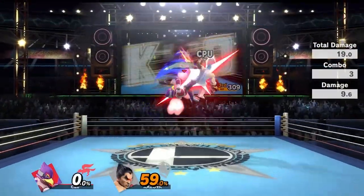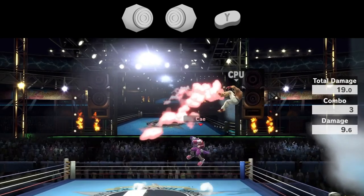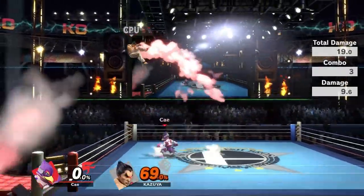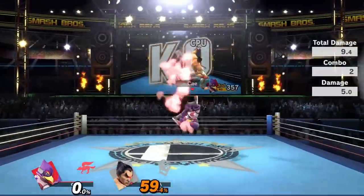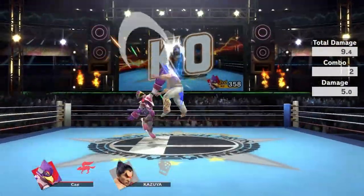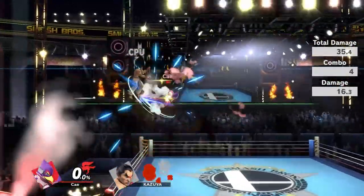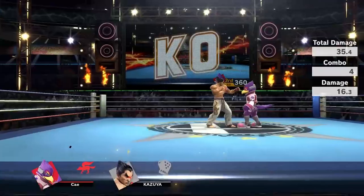At 40%, you have to start doing an IRAR on the back air for it to connect. Although you can do this combo at 50% and even 60% on some characters, it becomes very difficult to keep up with DI, so this is about the time that you should be switching to up tilt back air, or up tilt nair.